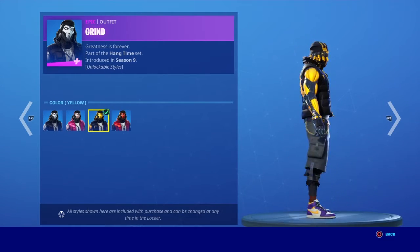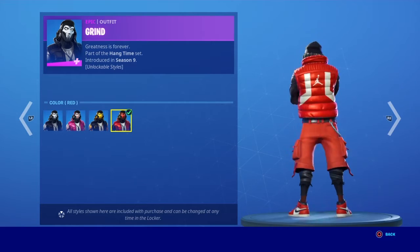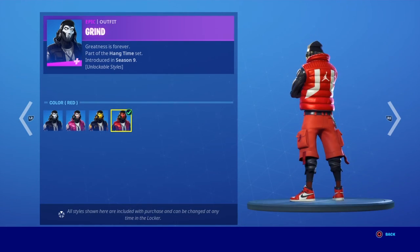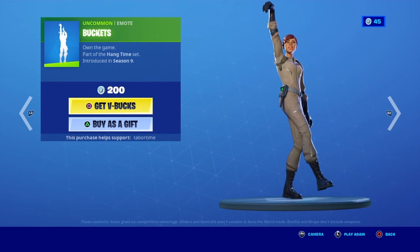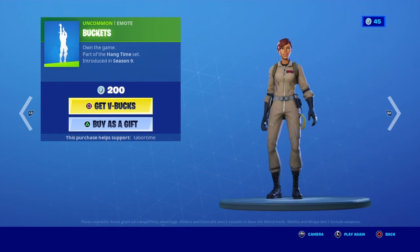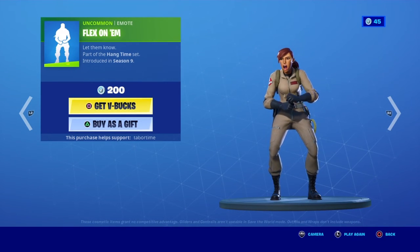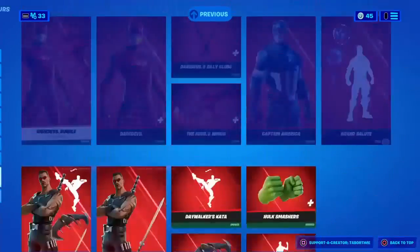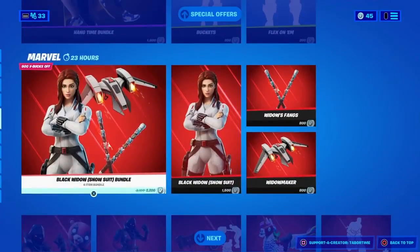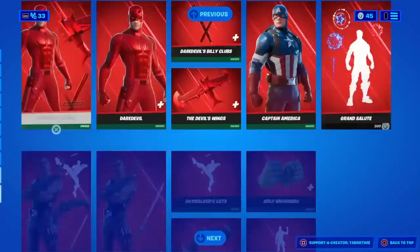Didn't you have to do challenges to get those styles though? Yeah, you used to have to do them. Buckets — these are two rare emotes: Buckets and Flex On 'Em. If you do Flex On 'Em with Fish Stick it looks so funny. And also all the marble stuff — I don't want to review all of this because it's a lot, and it's the only reason my item shop videos are nine or ten minutes long.